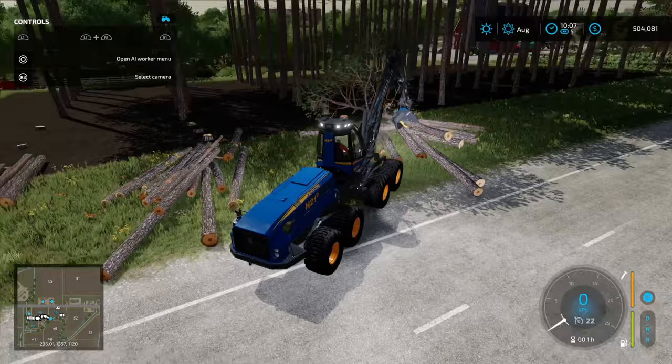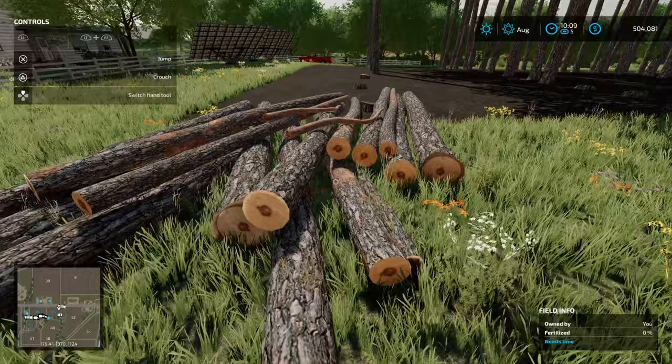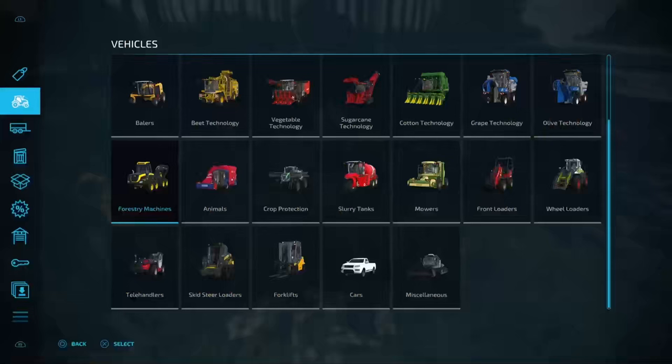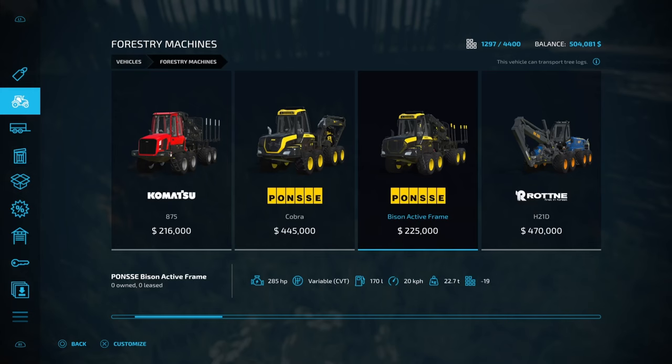We've got a few logs cut - six meter lengths just chilling on the grass verge. How do we pick these up? There are a couple of different ways. We have log forwarders which pick them up via crane and load them onto the back. You've also got trailers that can be towed by a tractor - like the Anderson M16 and the Kelser 144ND, which have a crane arm and claw to pick up individual logs. There's also a larger option: the Timber Runner, which is probably what we're going to use, and we'll need a truck for that.